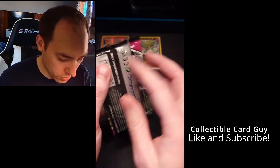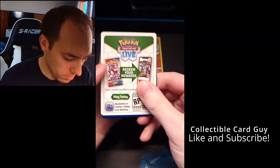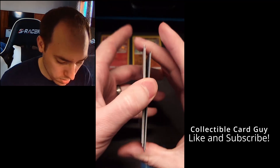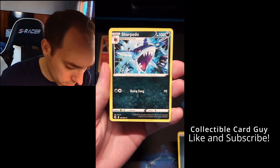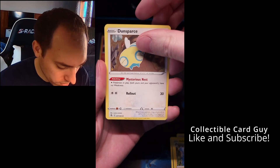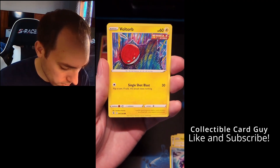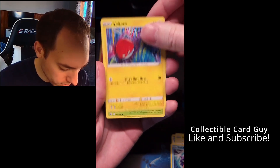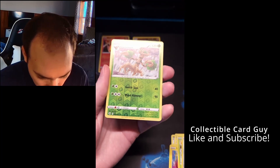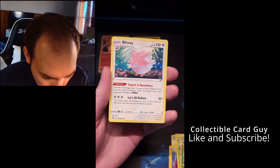Let's go ahead and open the Fusion Strike pack next. Code card, one, two, three, four. Starting with Energy, then Sharpedo, Heliolisk, Dunsparce, Eevee, Shellder, Voltorb — that's a cool artwork — Pansage, Cufant, a Reverse Holo Trevenant, and a Blissey.